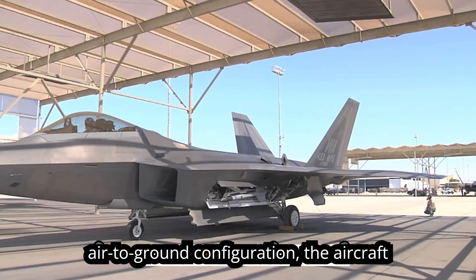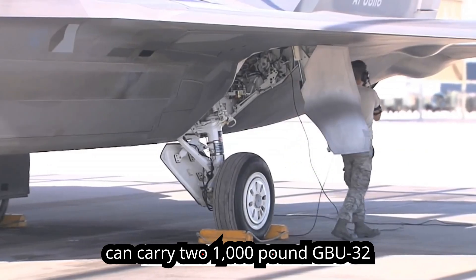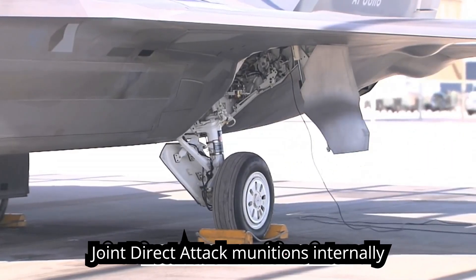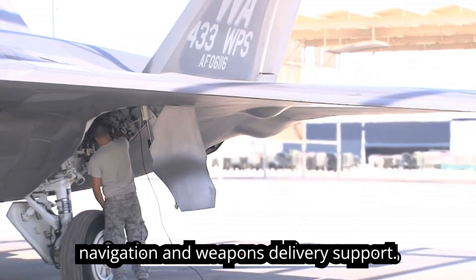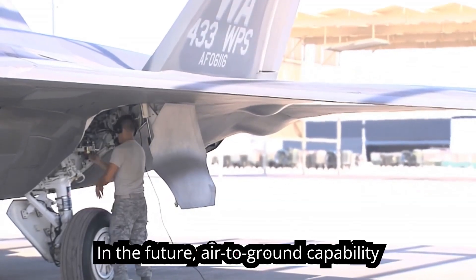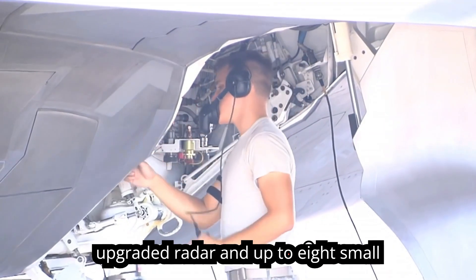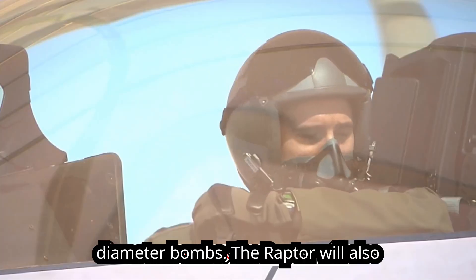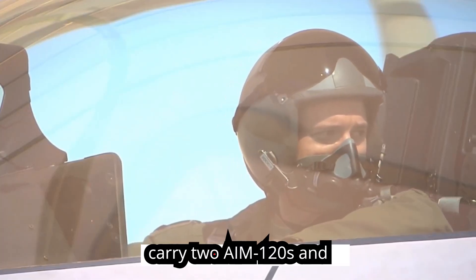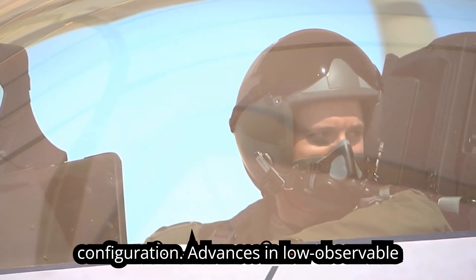The F-22 has a significant capability to attack surface targets. In the air-to-ground configuration, the aircraft can carry two 1,000-pound GBU-32 Joint Direct Attack Munitions internally, and will use onboard avionics for navigation and weapons delivery support. In the future, air-to-ground capability will be enhanced with the addition of an upgraded radar and up to 8 small-diameter bombs. The Raptor will also carry two AIM-120s and two AIM-9s in the air-to-ground configuration.